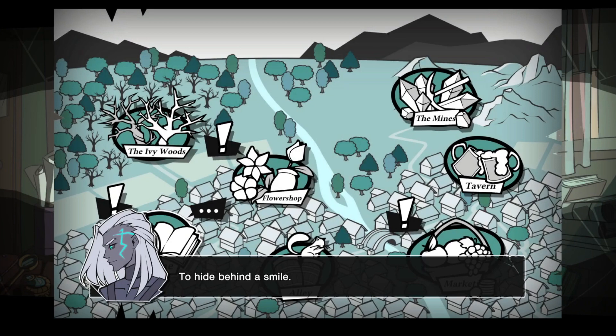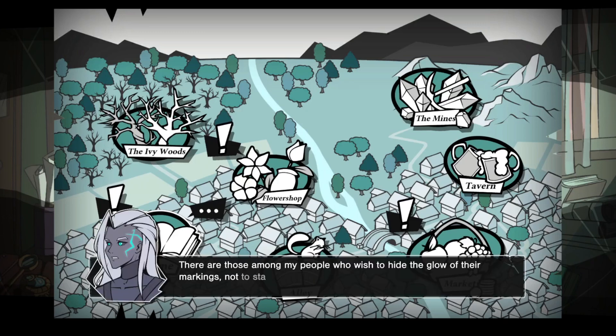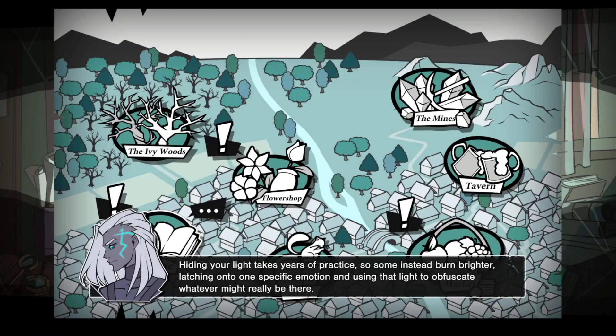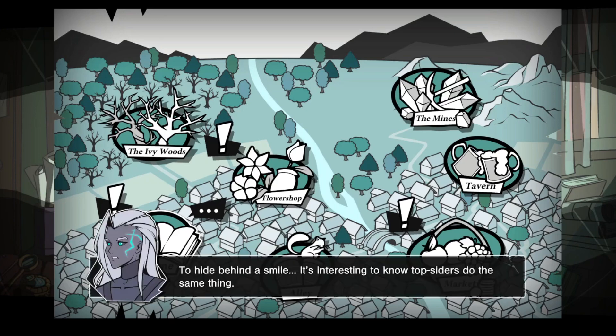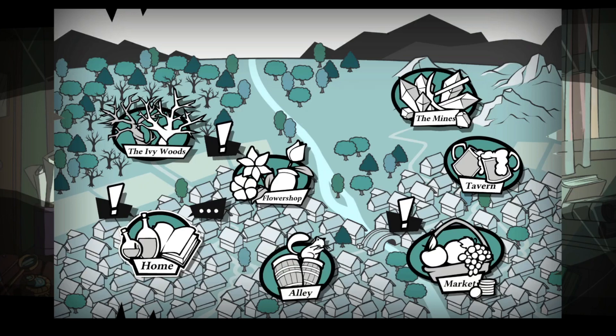'To hide behind a smile' — it's such an odd top-sider phrase. I never quite understood it, but I think I might get it now. There are those among my people who wish to hide the glow of their markings — not to stay hidden, but to hide certain emotions they might not want others to see. Hiding your light takes years of practice. Some instead burn brighter, latching onto one specific emotion and using that light to obfuscate whatever might really be there. To hide behind a smile. It's interesting to know top-siders do the same thing. I feel oddly attacked right now.